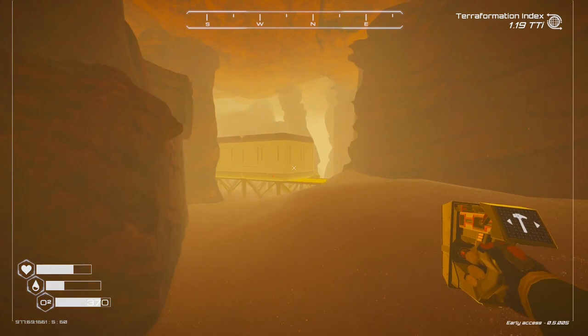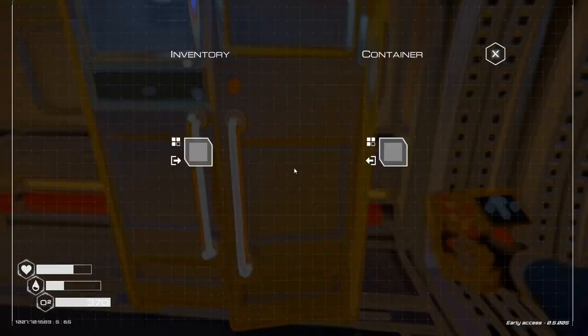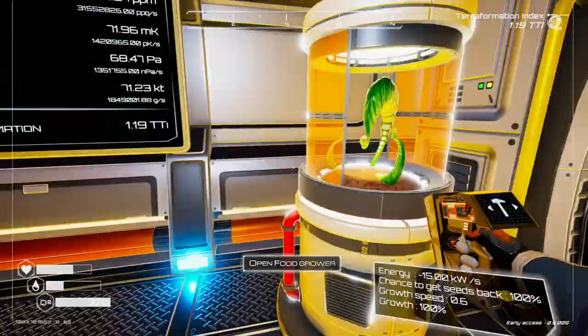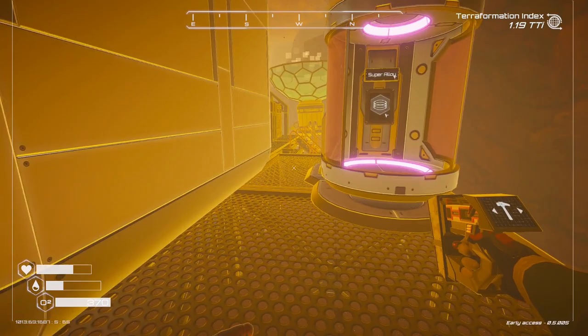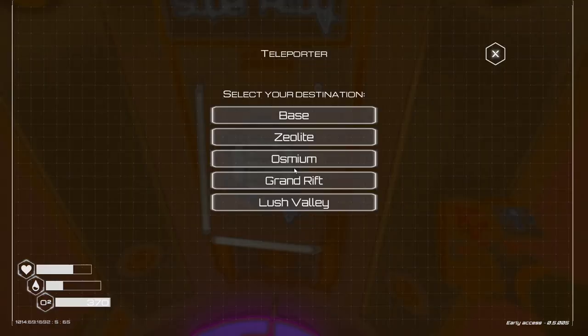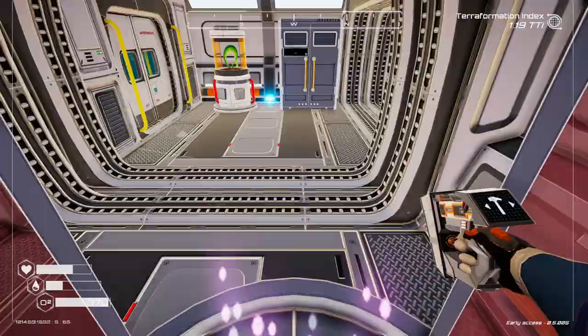There's also an achievement to build an extractor, which obviously I've built extractors, but I guess the game doesn't know that yet — so we'll have to try and build one of those. They're really useful, to be perfectly honest. We've got super alloy, I'm not too concerned about that. We could go to the Grand Rift — let's just teleport around for a minute and see what's going on over here.